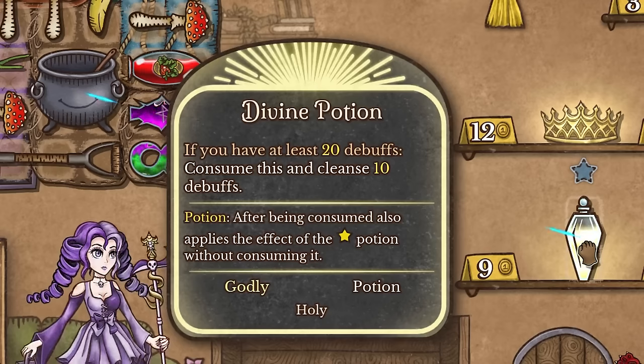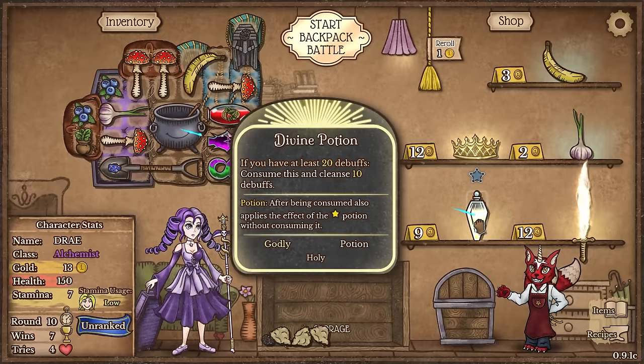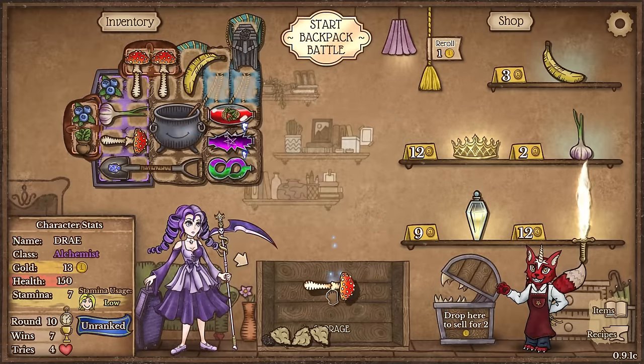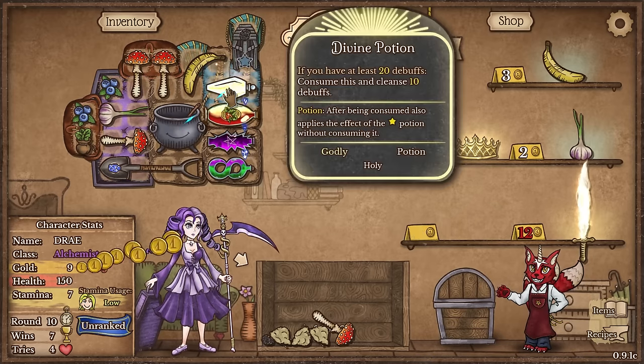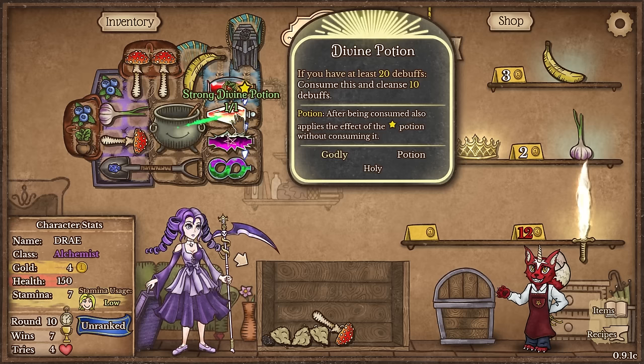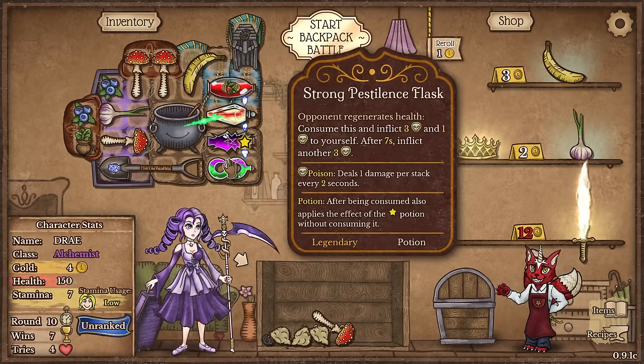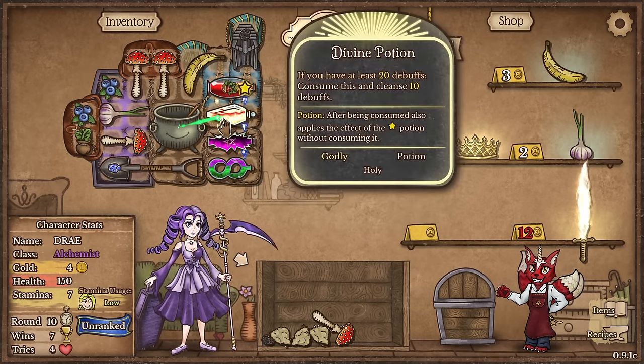If I have at least 20 debuffs, consume this and cleanse 10 debuffs. That could be helpful - it doesn't necessarily mean it's going to be helpful though. But again, we can upgrade all of our potions with this build. So we may as well do that. And we can make a strong divine potion next round. Looks like we have the strong demonic flask. Everything is turning strong as you can see.